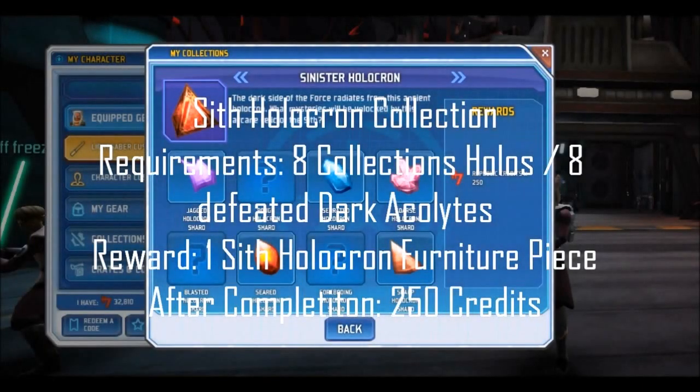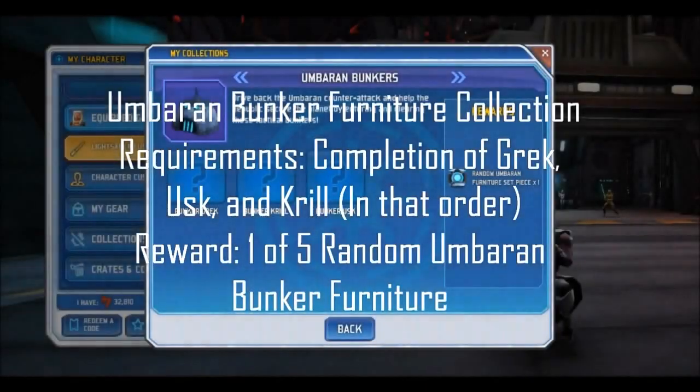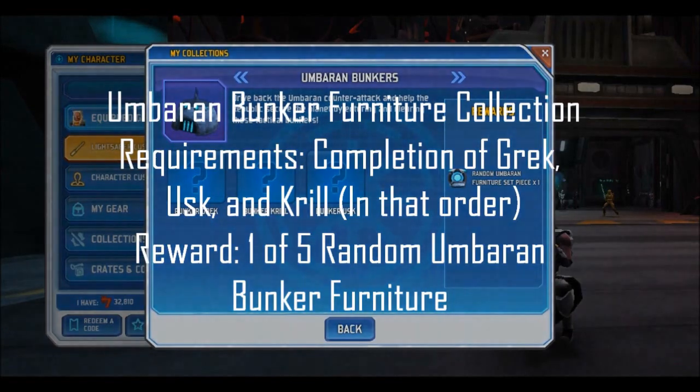The Sith Holocron collection is earned through eight collection pieces scattered over Umbara, and can also be earned from defeating Dark Acolytes near the Sith Academy. Completing it rewards a Sith Holocron furniture piece, and is required to access the Sith Academy mission. Completing it any other time rewards 250 credits. The Umbara furniture collection requires completion of Bunkers Grek, Krill, and Usk in that order, rewarding one of five random pieces of Umbara and Bunker furniture — this collection can be continually repeated to stock up on more furniture.